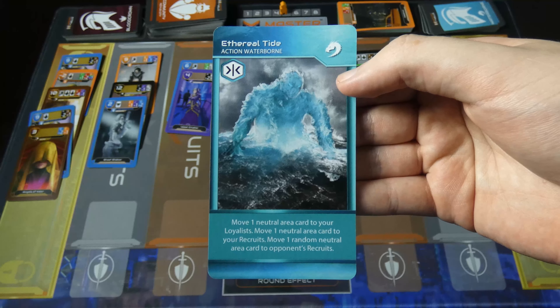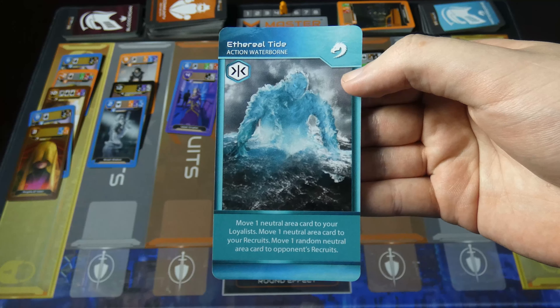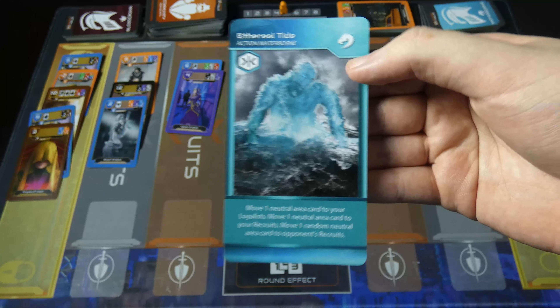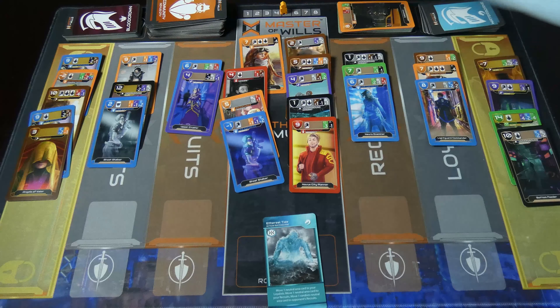Ethereal's hide: move one neutral area card to your loyalist, move one neutral card to your recruits, move one random neutral card to your opponent's recruits. This is good right now because I can take this 11.